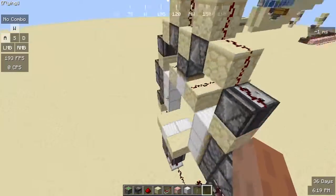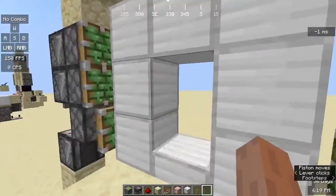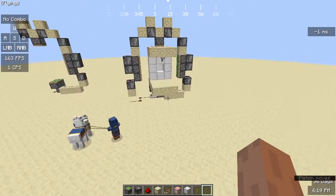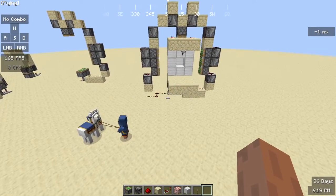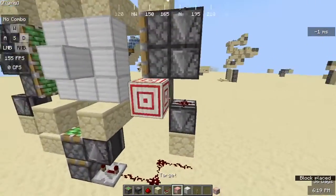So you do need quite a bit of stuff. It doesn't have to be iron blocks — that's just what I added because it looks cool. So there you go, that's my three by three vault door — but we're not done yet.